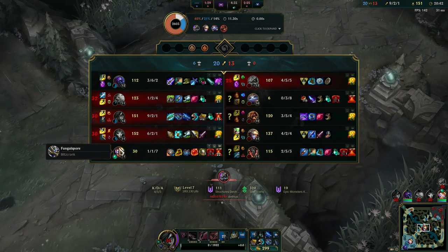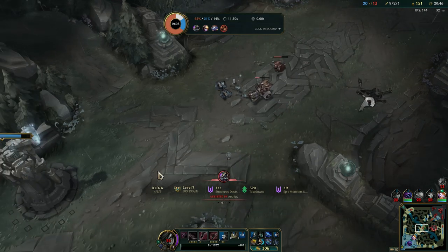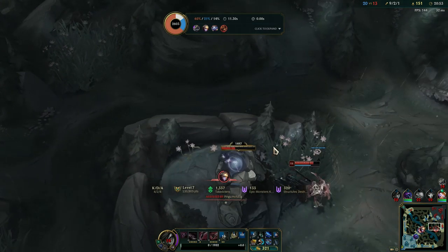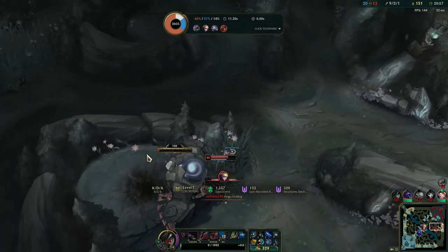That's why when you play in the lower ranks — like Iron to high Platinum — it really happens a lot that when you go to the side lane, people just end up getting caught. Try to hover around the lanes if possible so you don't get stuck in the side lane, but you are always ready to move as well.